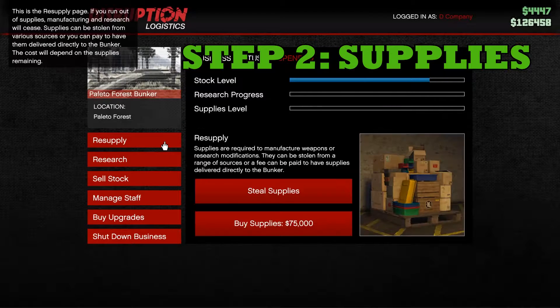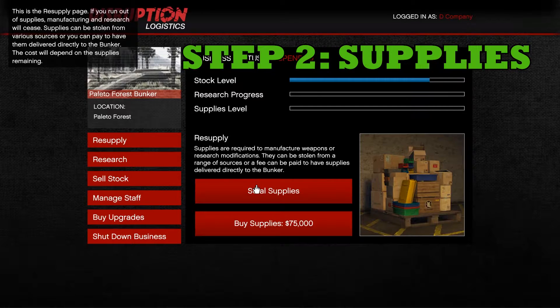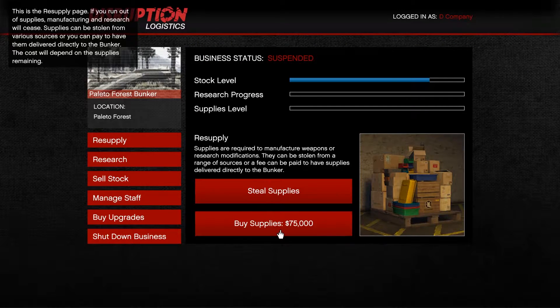Step two: you need to get supplies. You can either steal a supply or buy. I recommend that you buy the supply because it is less time consuming.